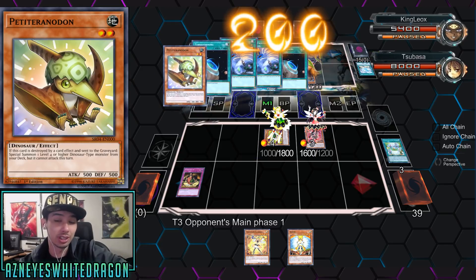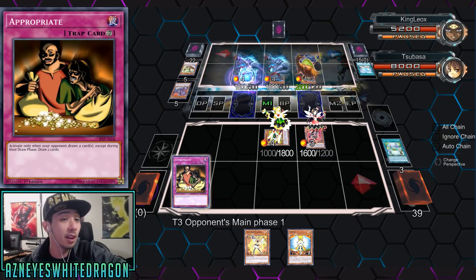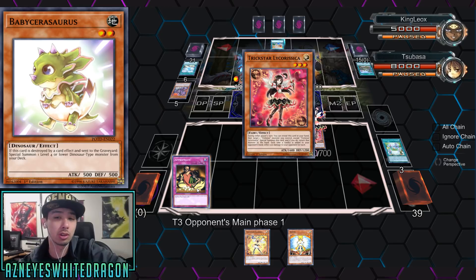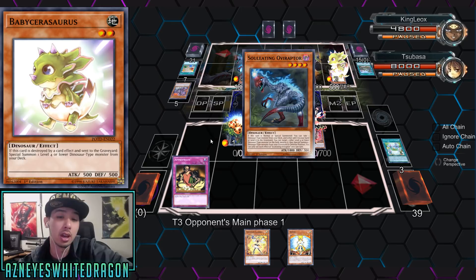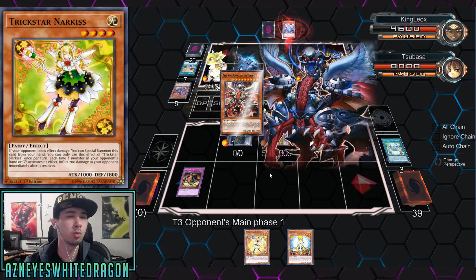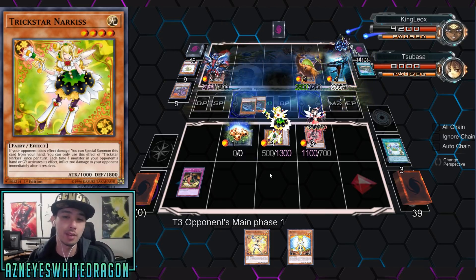The guy actually had Twin Twisters and he got rid of the back row as well as the Trickstar Light Stage, but he left Appropriate — and he's going to be regretting this. Courtesy of Tsubasa, he's the original guy I'm aware of who first sent in an Appropriate build for Trickstars. The new link monster lets you get rid of a card and then draw an extra card, which actually works well with some of the newer Trickstar cards that people don't even play.